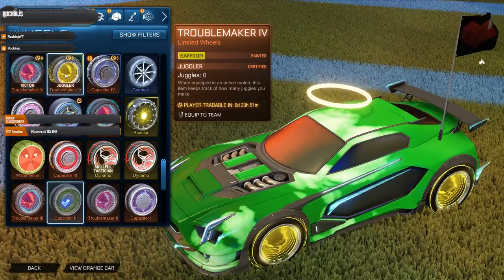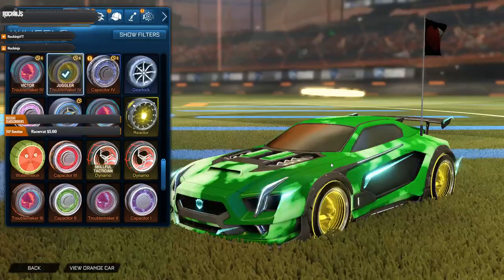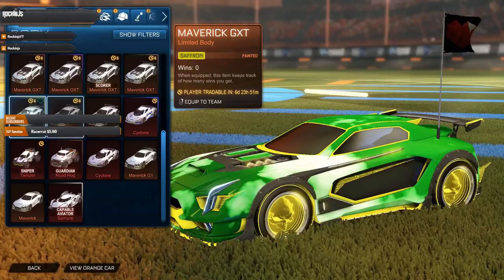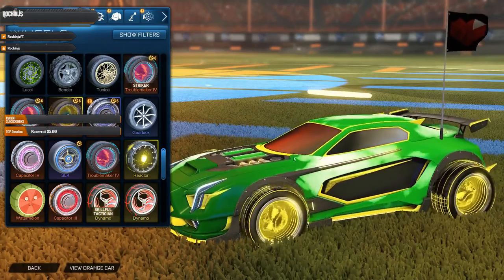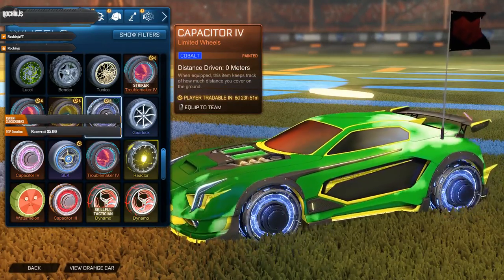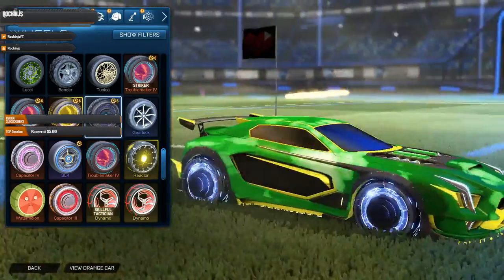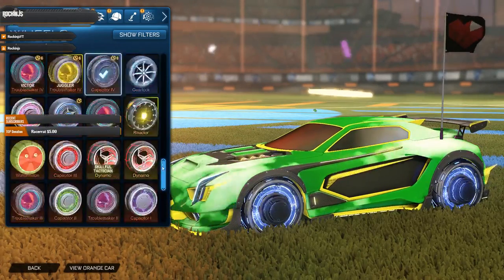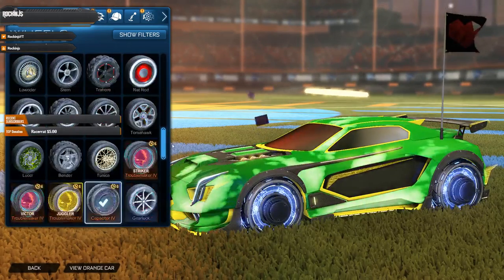Let's see filters. We got the normal Troublemaker 4s with Victor cert, and the Troublemaker 4s in Saffron — everyone knows the normal ones. The Saffron ones I think would look pretty sweet together. Yeah, saffron and saffron actually looks kind of cool, I'm glad I got that. Then we got the Cobalt Capacitors 4s — those are awesome looking.